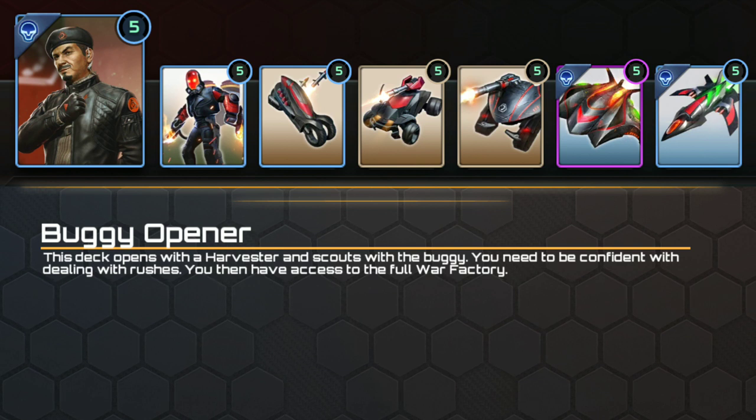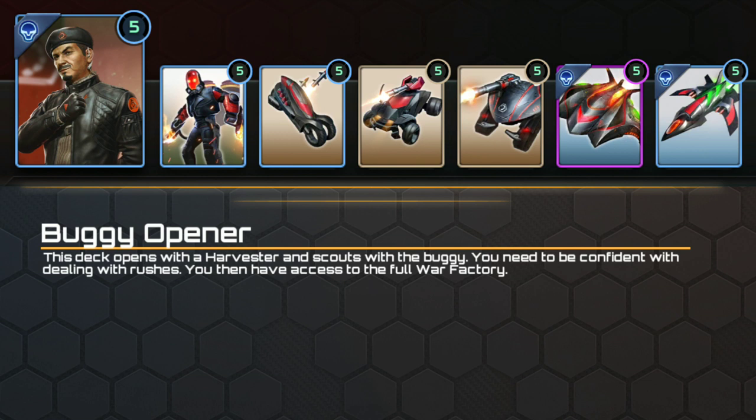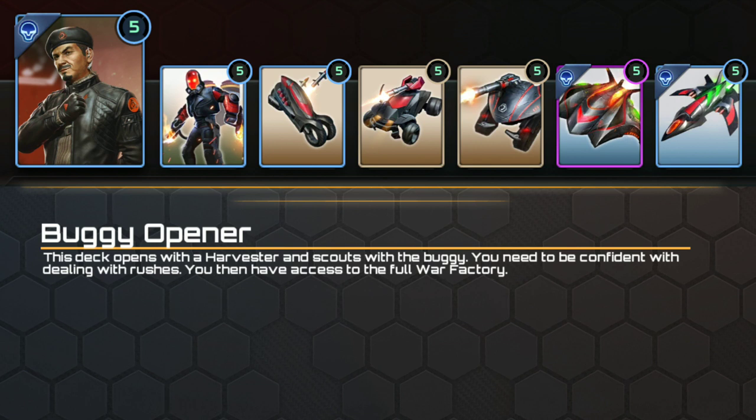Open with your harvester, then build a buggy to go scouting. Even though they only have a vision of two, buggies can make decent scouts and will wreck most infantry, and cyberwheels and war dogs pose very little threat to them. They also do astonishingly well against aircraft like drones, talons and venoms, which some opponents apparently do like to scout with.